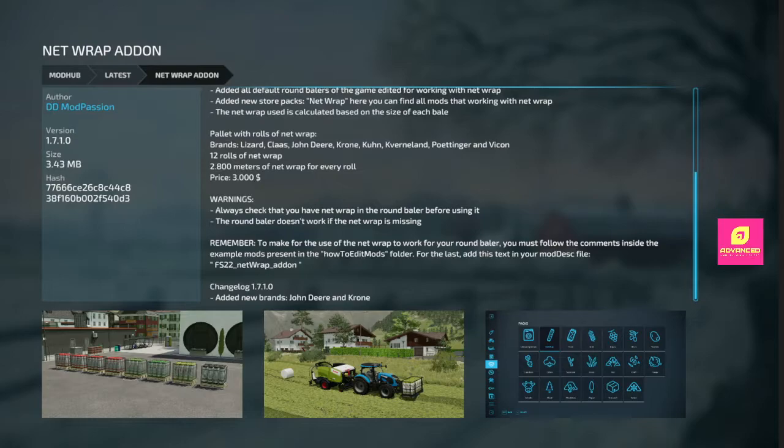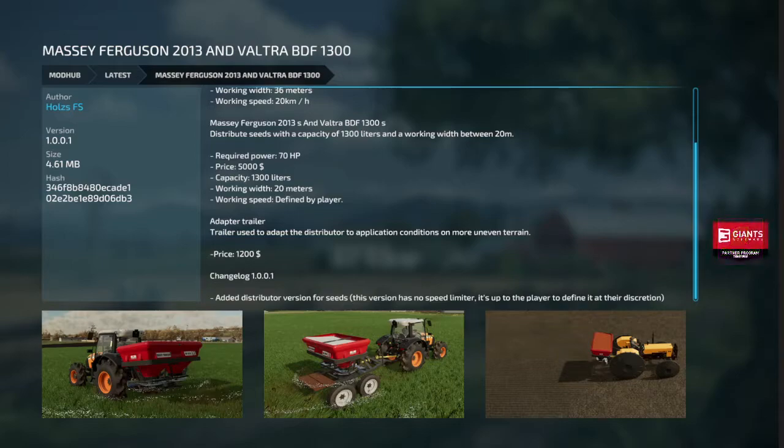NetRef Add-On got an update — added new brands for the John Deere and the Krone. Massey Ferguson 2013 and Voucher BDF 1300 got an addition: a Distributor Version for Seeds. This version has no speed limiter — it's up to the player to define it at their discretion. We had this in 2019. It's a spreader that'll do seeding. You can go as fast as you want. It's 20 meters or 36 meters. I think that old one in 2019 was like 50 meters — it was insane. But if you want to seed fast with a seeder, cheaply, there you go.